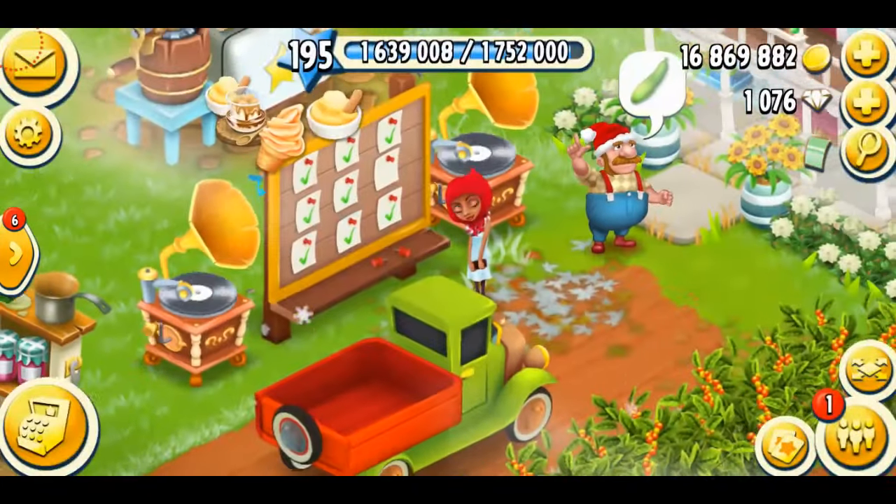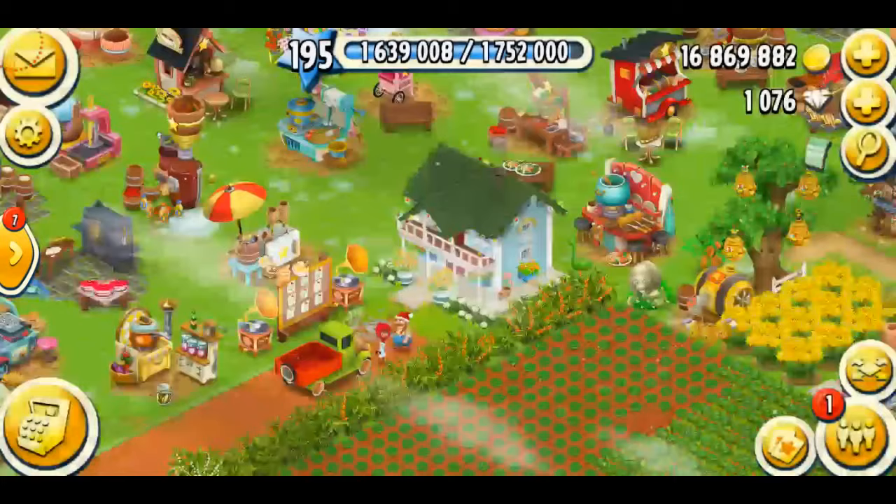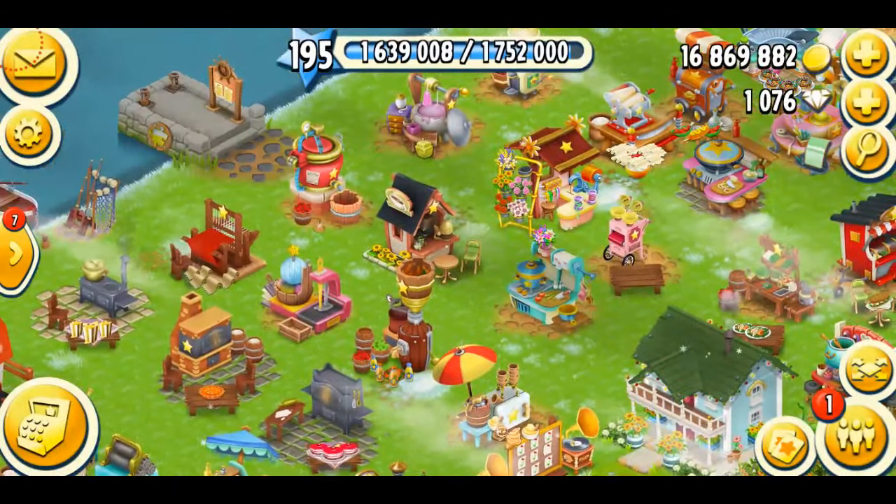I'm just going to be sending them away. I'm not going to give them anything. Having a look at my boat, it's going to come in six minutes before I can spend a diamond. I guess I'm just going to spend one diamond. It's a puzzle boat, so I need some summer rolls.